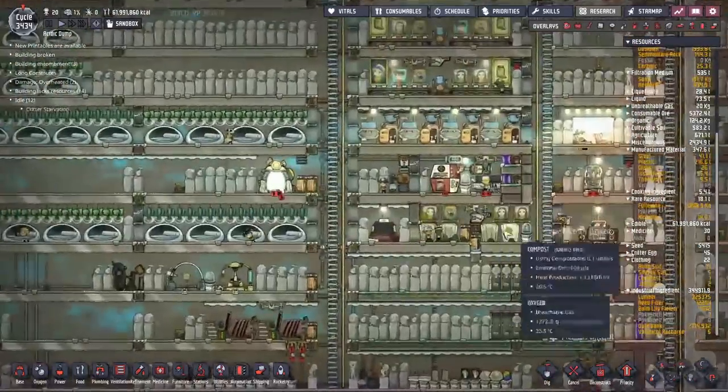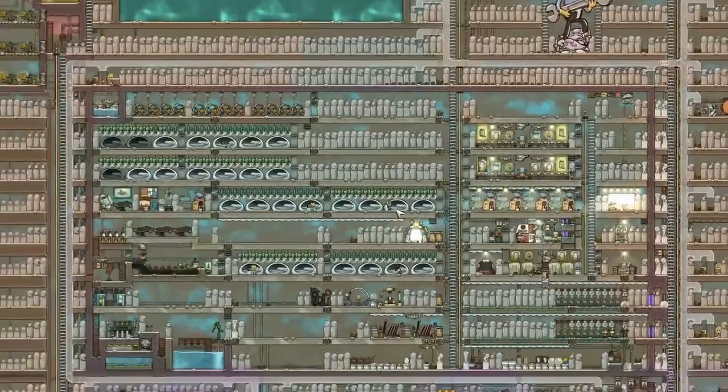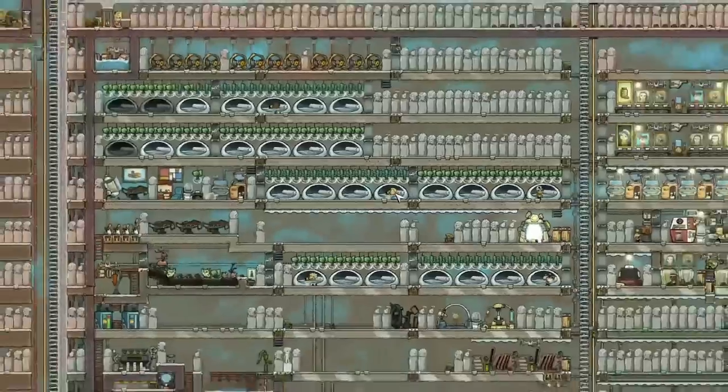Let's start in the centre of the base and speed it up a bit so we can see this base in a more lively fashion. We've got nice comfy beds for everyone so the dupes can curl up in the cots and sleep like cats. Everyone seems to enjoy that.